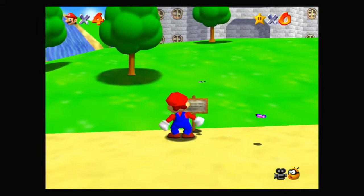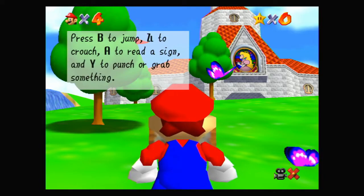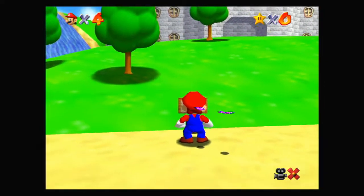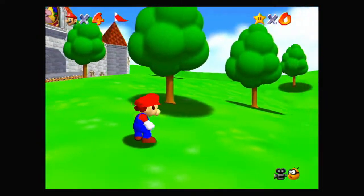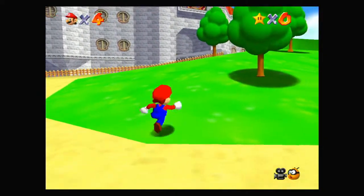Now read the sign with A. Princess Toadstool's castle is just ahead. Press B to jump, ZL to crouch, A to read sign, Y to punch or grab something, and press Y again to throw something you're holding. We can also move the camera with the right stick, which it's probably gonna tell us in a minute.